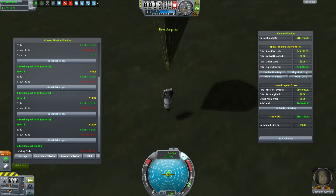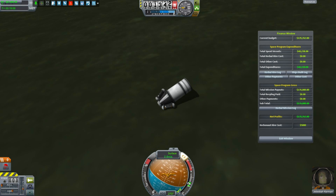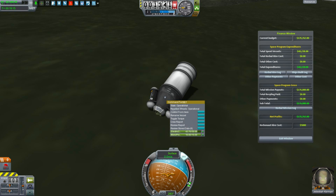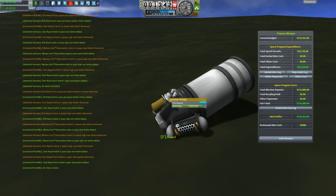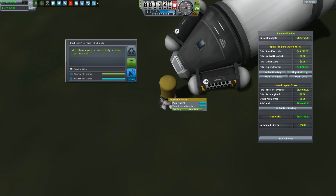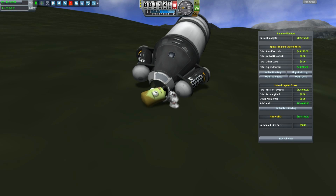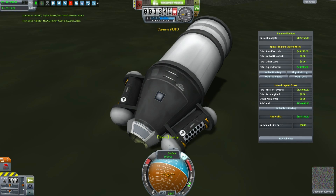Touchdown. Finish and save. I gotta get out and collect the data. Crew report — we don't want to override it, we're going to EVA. Take and store. This isn't so bad. Get back in. It's interesting that the ragdoll seems to understand they don't have a helmet on. EVA report: I don't think a spacesuit was necessary to get here, which is why you're not wearing a space suit. This is hardly going to be a groundbreaking discovery. Let's see if I can get back in — board. And recover the vessel.